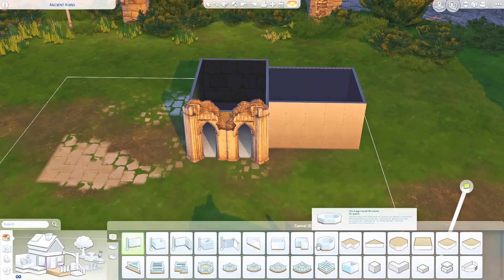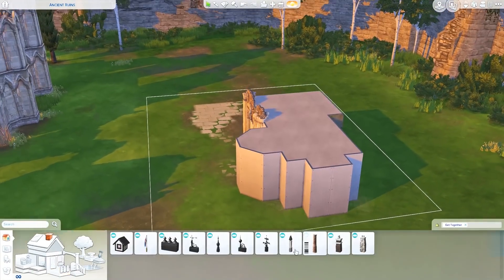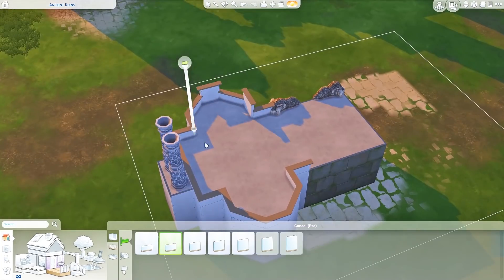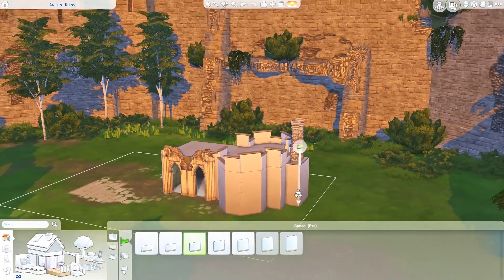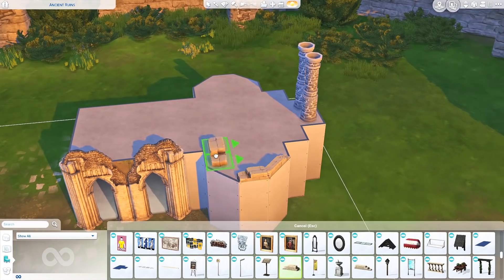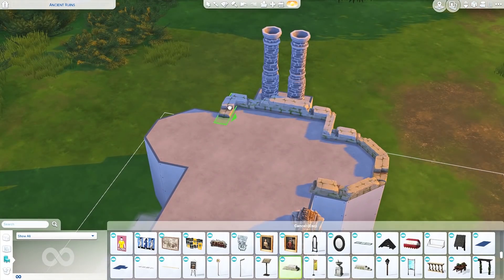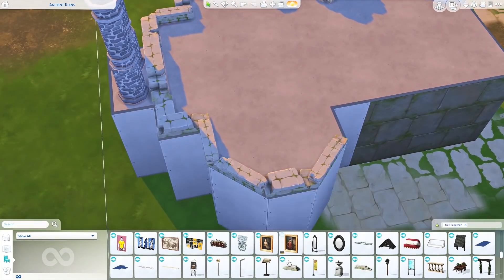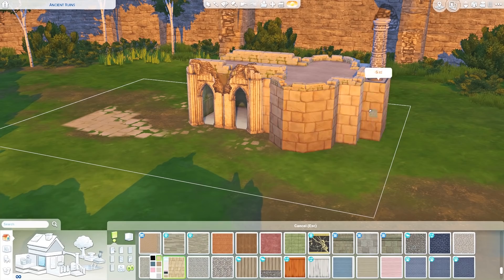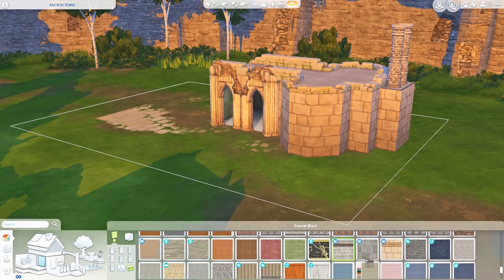There are other specialty lots here in Windenburg — not only the Von Haunt estate but there are these ruins, and there's also some other type of ruins and a swimming pool area. I've been very stuck on exactly what I wanted to do in these neighborhoods. I honestly went into this build thinking I wasn't going to record it — I was just going to maybe add a few items here and there. But then I got here and realized there was literally nothing on this lot, and I thought I should probably do something to make this area more usable, because the only time I've ever been here is when my sim was invited to a party.